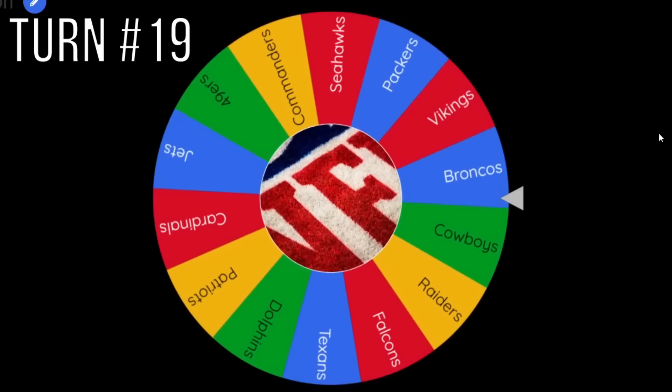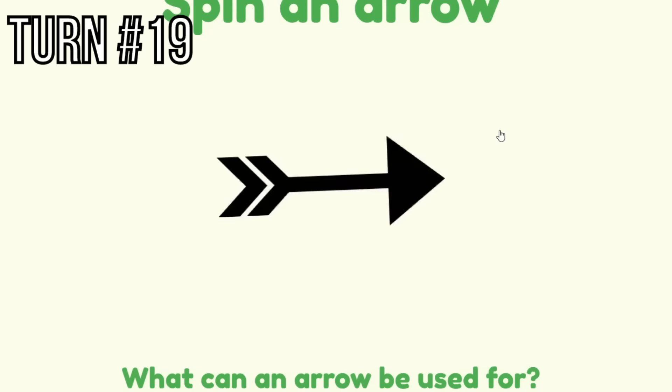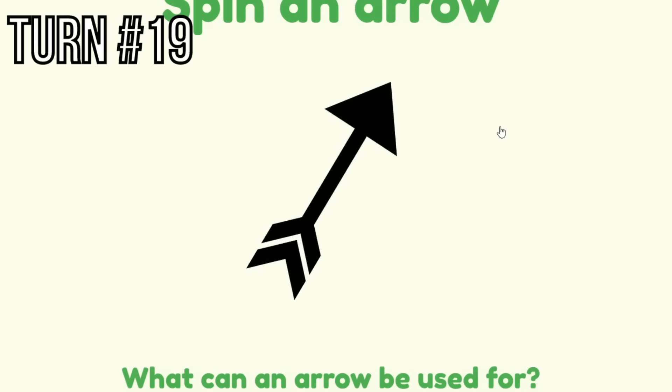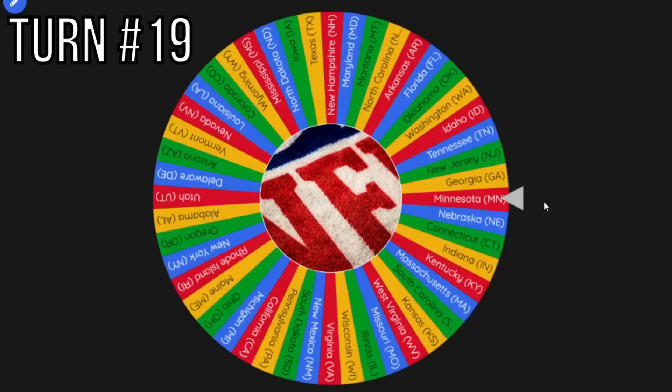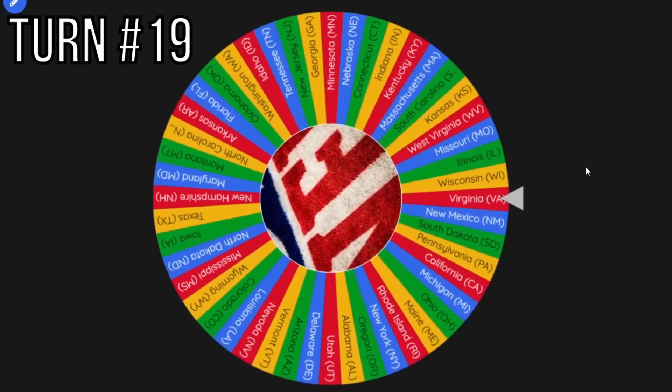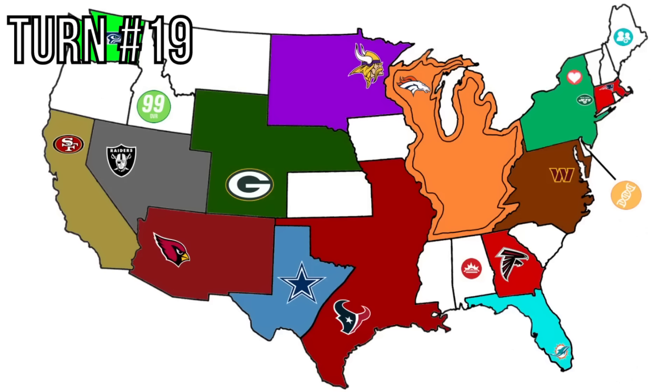The Denver Broncos get called on again. Their arrow could be an expansion going north and to the right, but it hits the Redeployed power-up. This means I roll a wheel of every state on it, and they're going to swap places — with the Green Bay Packers. If I showed you this in Imperialism Episode 1, you'd probably be so confused.